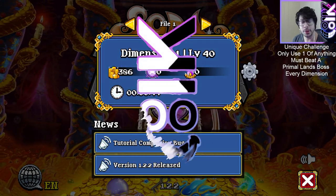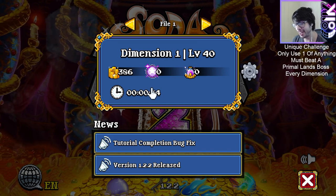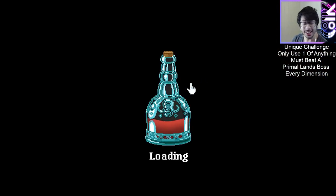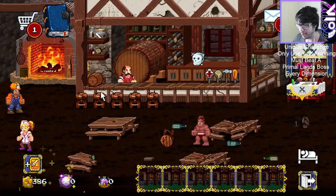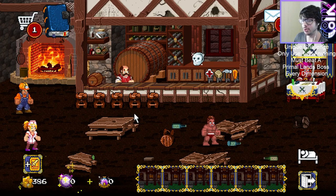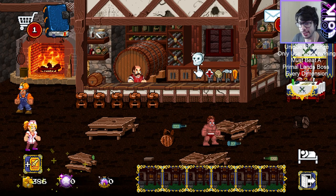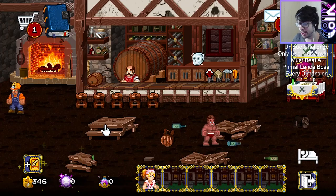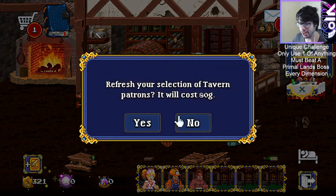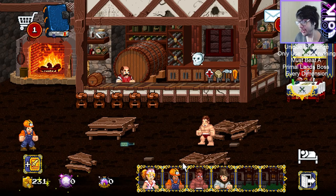Hey from Include, welcome back to Soul Dungeon 2. We're on level 40 in dimension 1 in 44 minutes. Welcome to the unique challenge, where we're basically using one of everything - be it class or item. I can only ever use one and never duplicates, which makes it a little bit harder than usual. It's going to be a fun challenge, but we're already sinking our gold and finding the correct cost since I can only run four people.